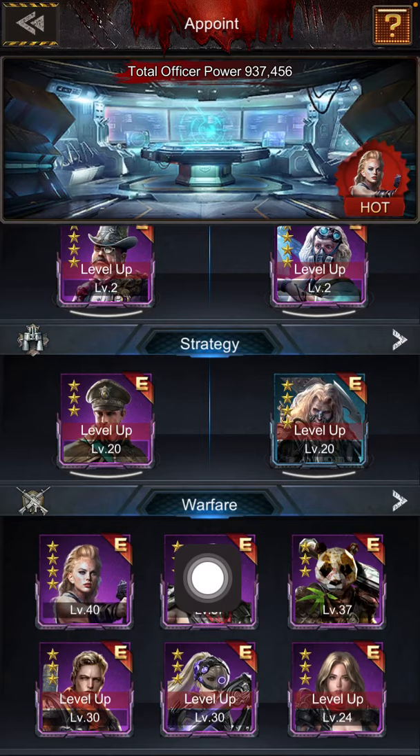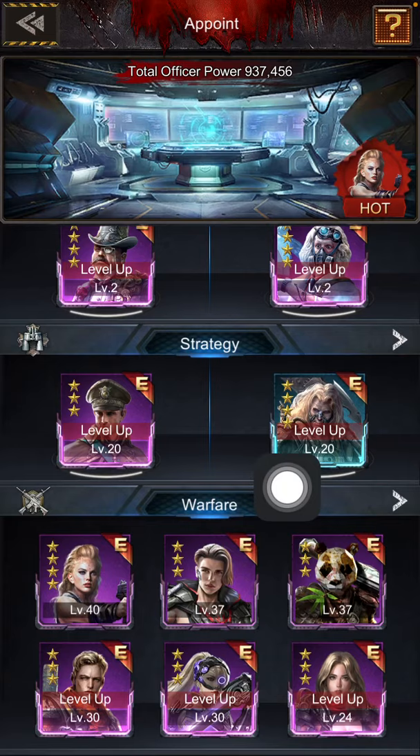Number one: Tifa. Number two: Zeus. Number three: Panda. Then Stormbow, Aeon, and Alexandria.